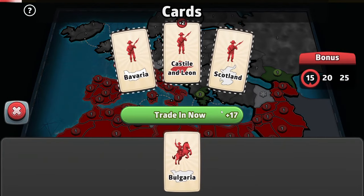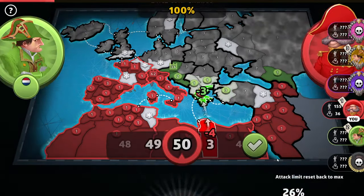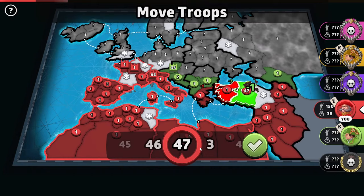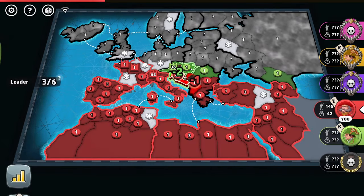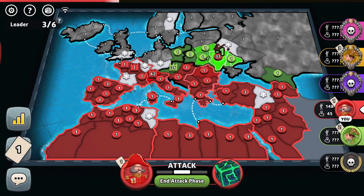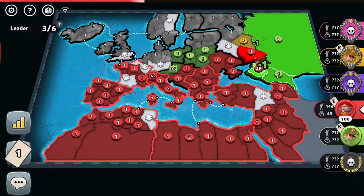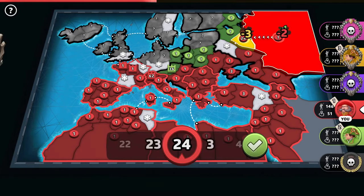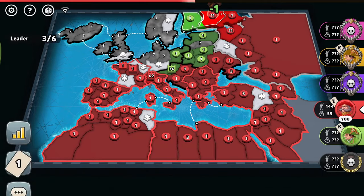Should we trade in a set? Maybe we should. Let's go right there — let's not forget breaking through Southeast Europe this turn. Let's take over Orient. Let's break through the green player right there. Let's wipe him out from all of those territories. Three-troop territories — yellow, let's actually wipe it out.